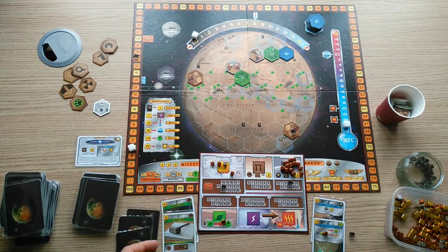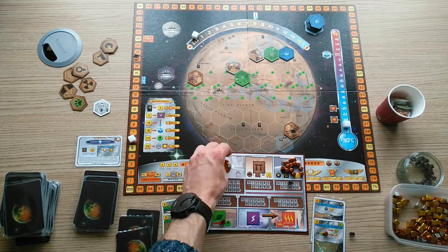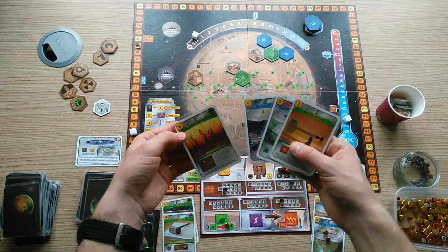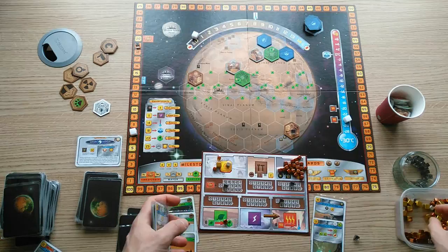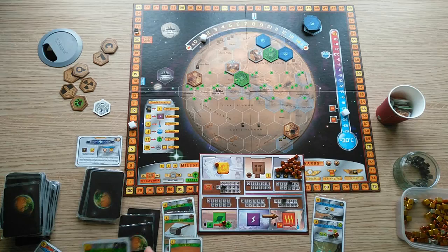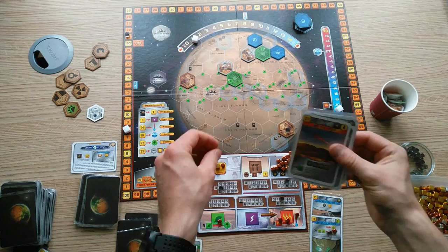One solution to this is to play a different corporation altogether — then nobody will suspect that you're playing a Jovian strategy. You can quietly build up titanium and megacredit production, and play some sort of backup strategy while you accumulate a handful of Jovian tags and play them later on. This prevents people from withholding Jovian tags from you during drafting, and you can still benefit from the corporation's effect. You'll only lose one Jovian tag, which is worth at most 4 points, and some megacredit production.